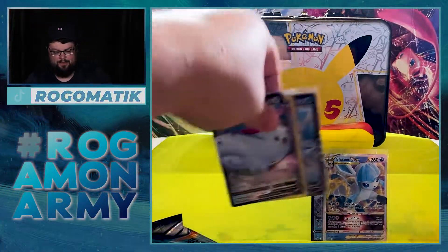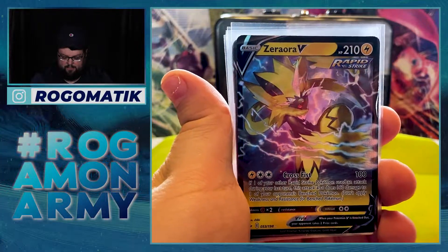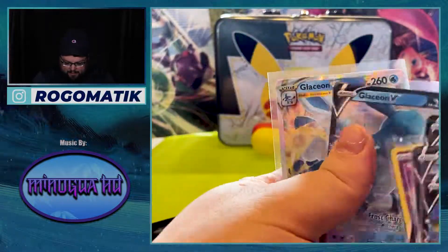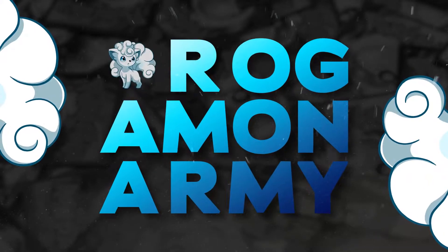Let's review the pulls, Rogamons. It wasn't too bad — I would say this came out as a win. From the box, we got the Zamazenta V and the Crabominable V. From the Pokeball, we got the Togekiss and the Zacian on the same pack. And from the box, also the promos — the Glaceon promo and the hit of the box, obviously, the Glaceon V-Star. You don't even have to open any packs — we just get the hit of the box. Shoutout to my mom, who snagged these from GameStop for me. She's been truly awesome about getting me product. Thanks for watching, Rogamons — I'll check you next week. Peace!